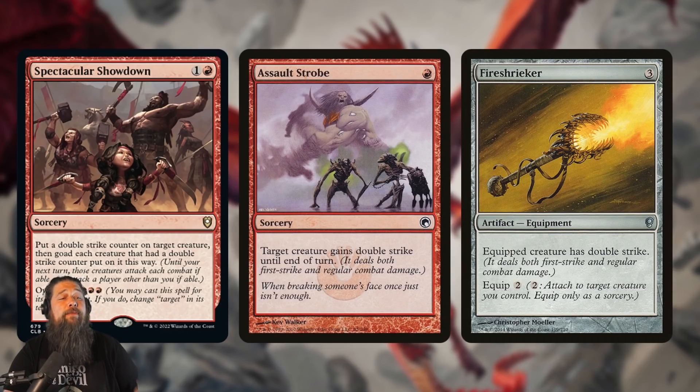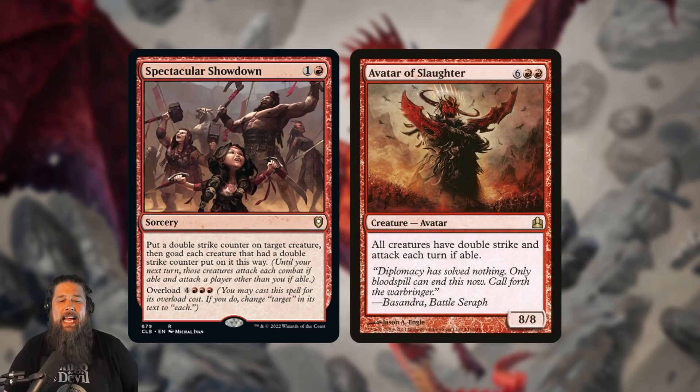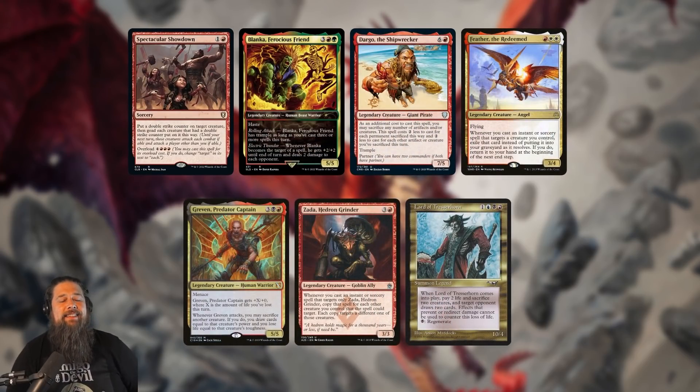This is actually pretty efficient — you're getting an equipment-like mode that sticks around forever. If your creature dies the counter goes with it, but still, this is permanent double strike for two mana on any creature, and then you get the upside of overloading, which kind of turns it into an Avatar of Slaughter — but way better. Avatar of Slaughter is absurd in that all creatures get double strike and have to attack, but the problem is you spend eight mana and then mostly get murdered. Spectacular Showdown is Avatar of Slaughter except without the downside — your opponents literally can't attack you, but they still have to attack, and all their stuff has double strike. Worst case it's a wrath, best case people just die.